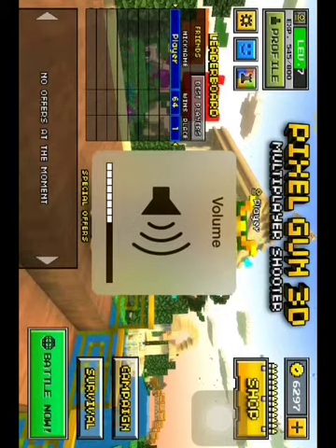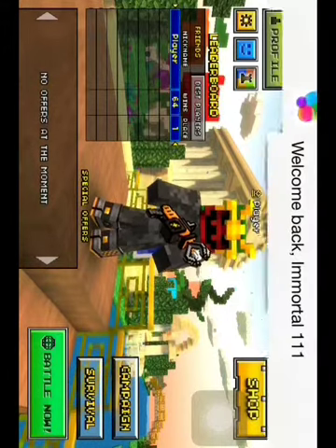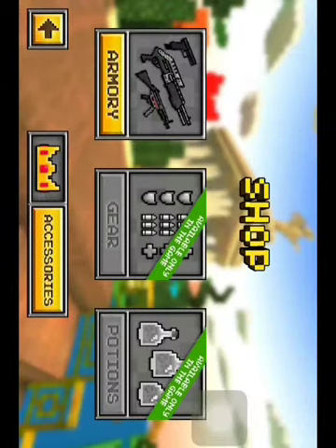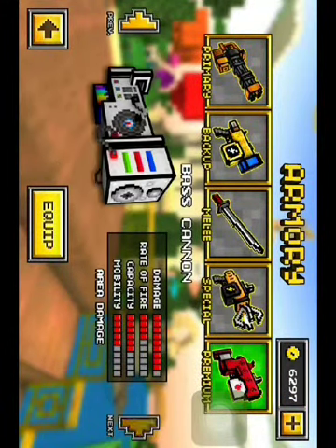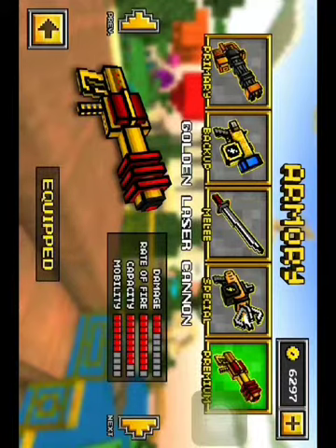Today we are going to reveal two weapons. First we are going to use them on survival and next we are going to reveal two weapons. This is the Automatic Peacemaker and the Golden Laser Cannon. This is both updated so the name might be different. Good luck. Ready?